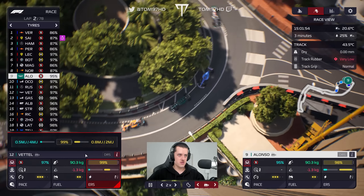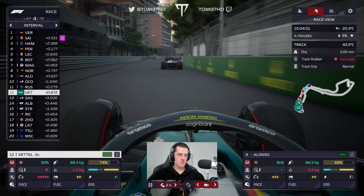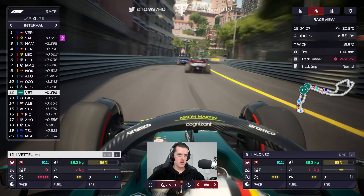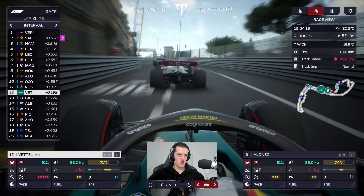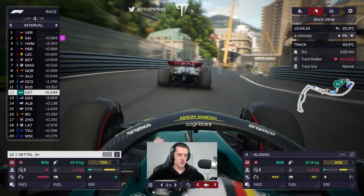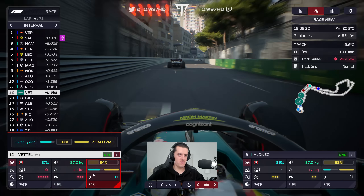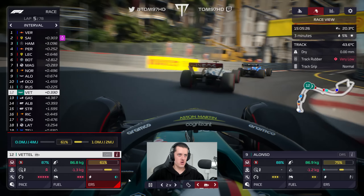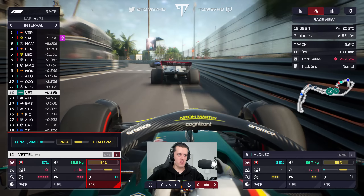We commit with a bit of engine mode to see if we can clear Ocon, who's on the medium tyre. Alonso would then be behind a couple of soft runners on more worn tyres and a few medium runners — a pretty good position to make something happen. Here goes Fernando up the inside into turn one and gets the job done in the drag race up the hill. Now trying to see if Sebastian can put pressure on and maybe even pass Russell.